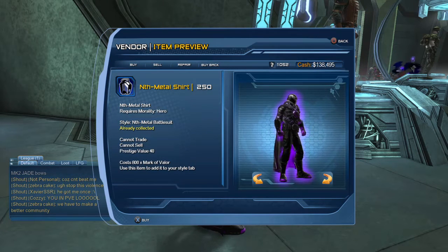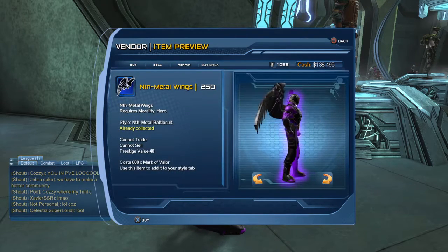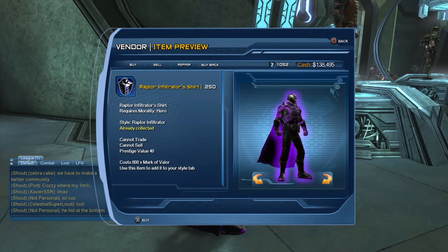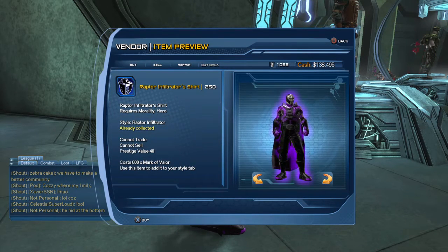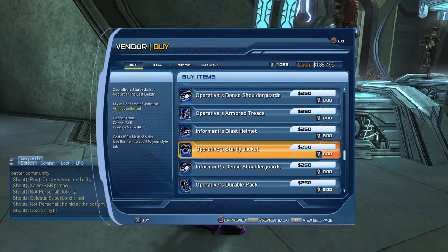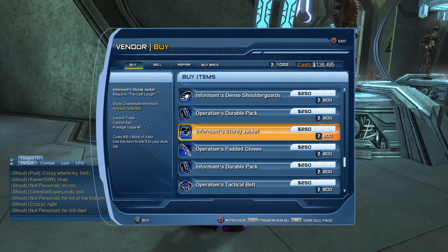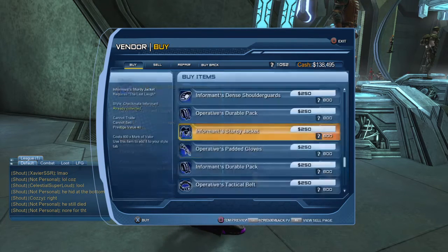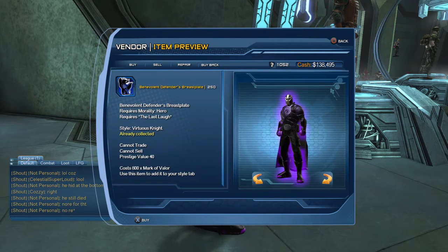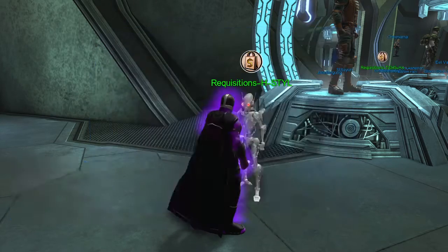This is the Hawkman gear displayed next to Hawk Girl — you can purchase that style here. There's also the Robin gear, which is what's shown in the display next to Robin. There's the Checkmate Operative gear and the Checkmate Informant gear — the chess piece style I'm currently wearing. Finally, there is the Virtuous Knight gear. That's all the PVP styles sold by this robot vendor.